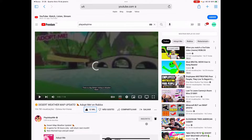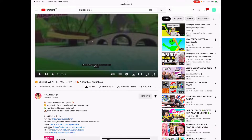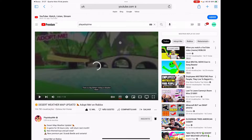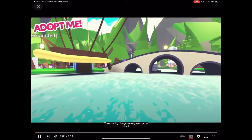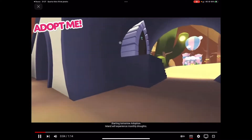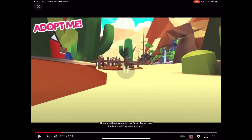Hit the like button and the subscribe button with notifications. This is the desert weather map update for Adopt Me on Roblox. Let's read: 'Desert map weather update — in game for 36 hours only, will return next month. You can throw toys and catch pets.' We're going to get pets — crabs, beetles, and variants. We are reacting to it: three, two, one — there is a big change coming to Adoption Island. What is it? A weather update!